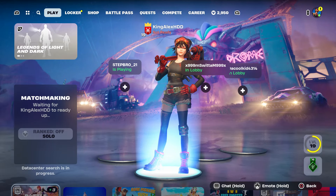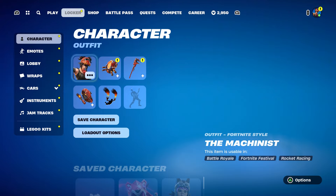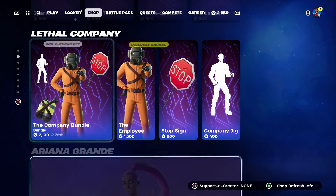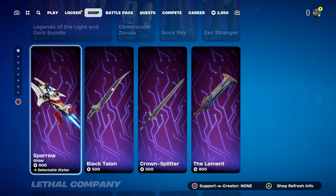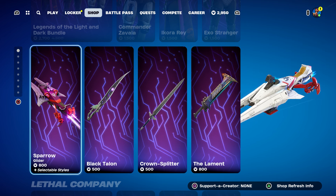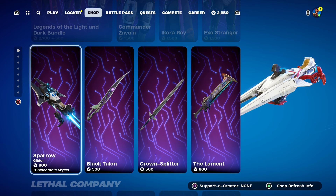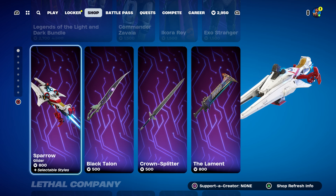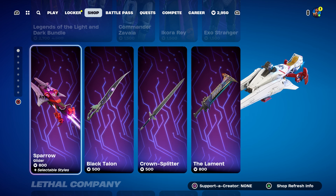If you want any glider, hover to any glider you want just hover to it so you can receive it. I'm going to hover to this glider and start the game. So I'm going to get the emote that I wanted and the glider. I'm just going to wait for the time to start it up and then I'm going to tell you what you guys have to do next.